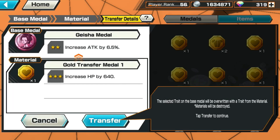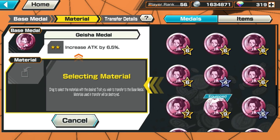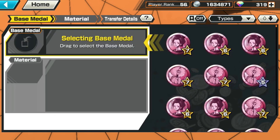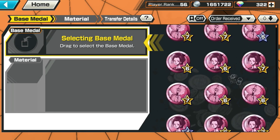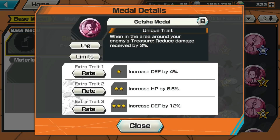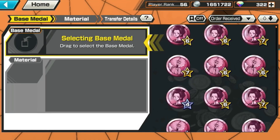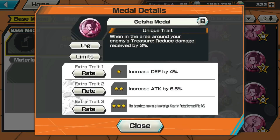In this video I'm going to show a tutorial and example of how to transfer trades from medals into your base medal. You select a base medal — the base medal is the medal that you want to create to be 9-star, your final product at the end. So you want to choose the best medal to be your base medal.